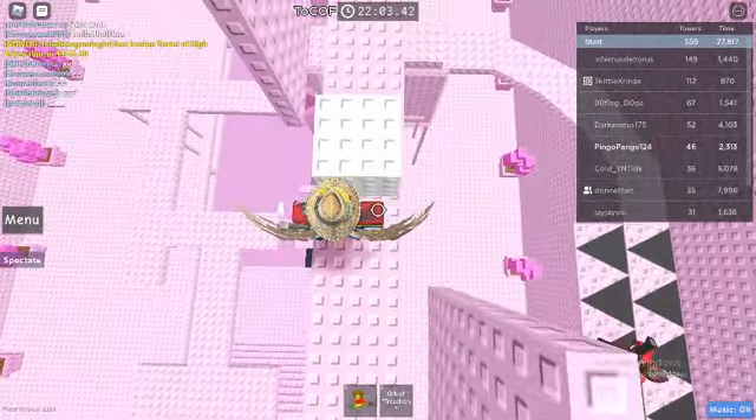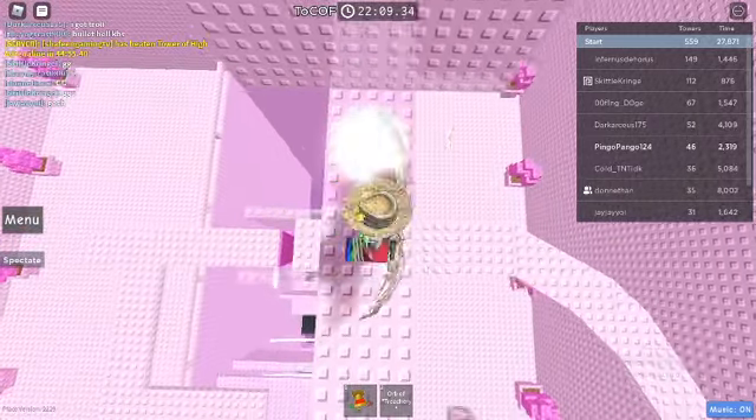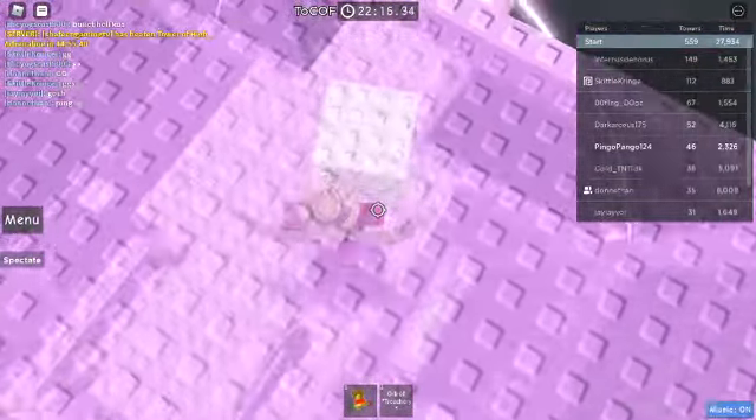Make sure that if you get flung, you're gonna get flung there and not there. The push block goes through that. I don't know what happens if you go on it, but don't, I guess. And then here's your push block.